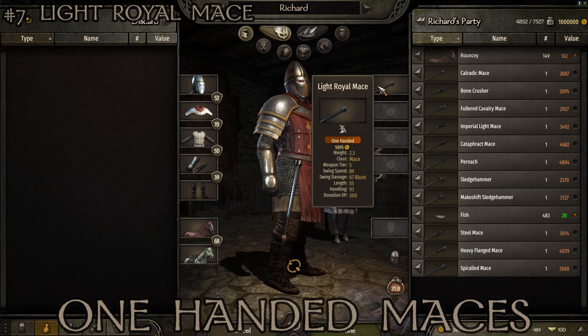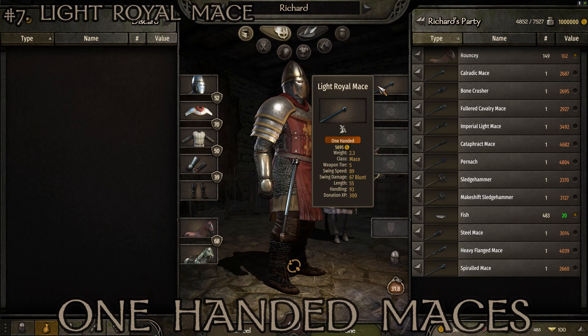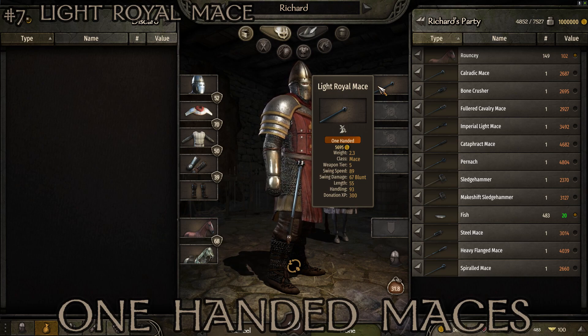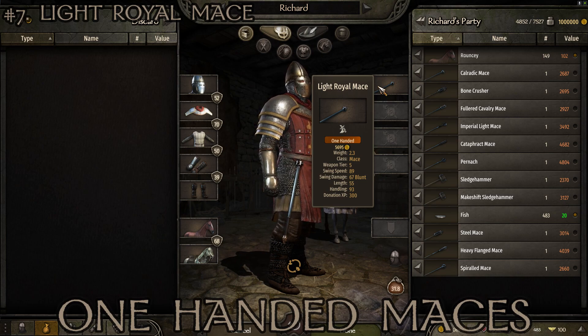At number 7 we have the Light Royal Mace, most common in Vlandian territory. Stats: weight of 2.3, tier 5, swing speed of 89, swing damage of 67, length of 55, and handling of 93. Quite fast to use with very good handling, which makes sense given it's pretty light and not very long at only 55 for length — but still decently high damage at 67. A solid weapon.